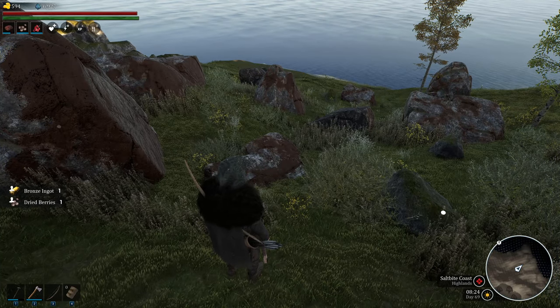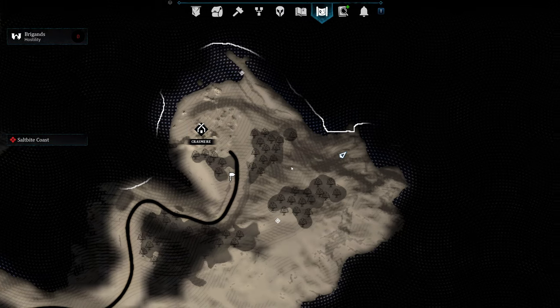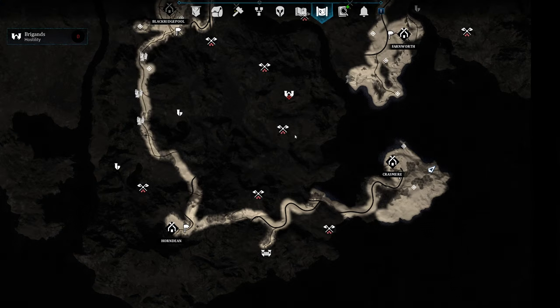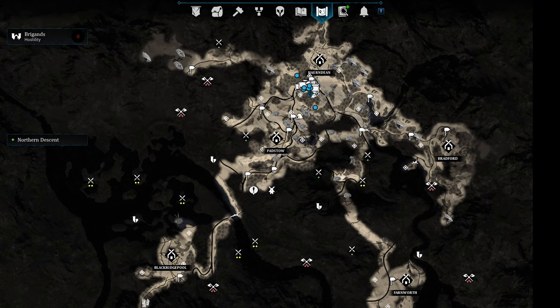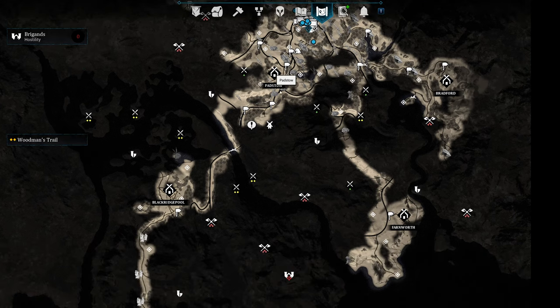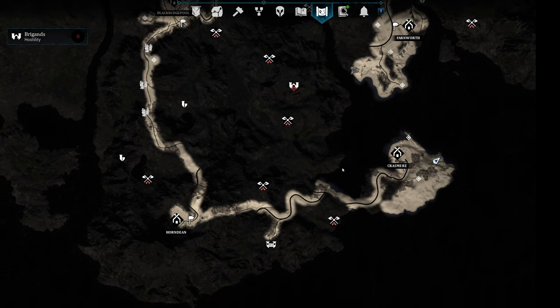I'm going to show you where I'm at, which might surprise some of you. There's no node listed on the map. I'm right here by Krasmir. For those who are unaware, Krasmir — if you go all the way up, there's Herondine, there's Padstow, and here is Krasmir. It's a little difficult to get to, so there's iron right here. There's another node I'm going to show you as well.